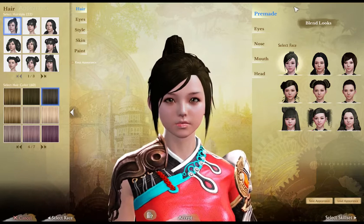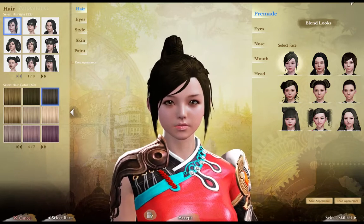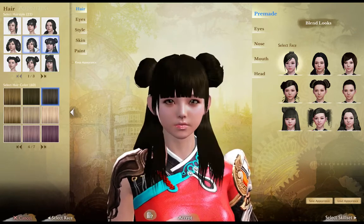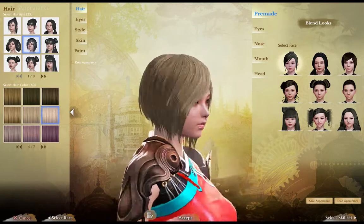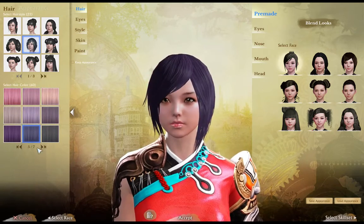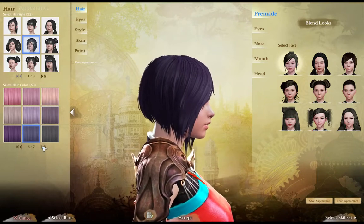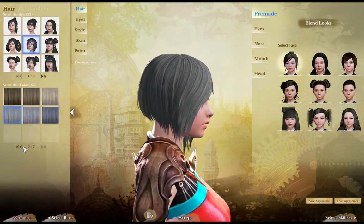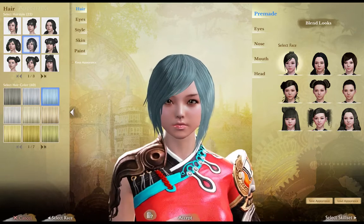I see we have options for hair. I think I should pick the color first. We have seven pages of hair color. There are some pinks, some different hues, greens, and blues. Interesting.